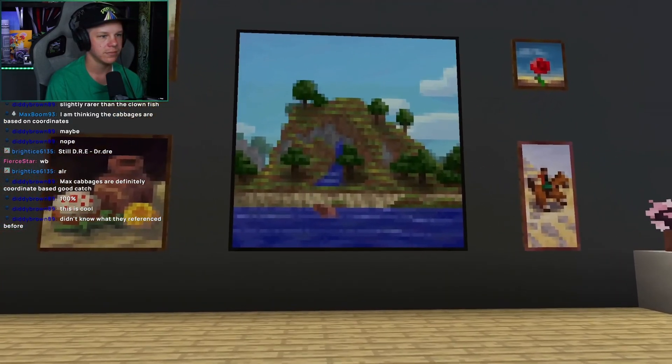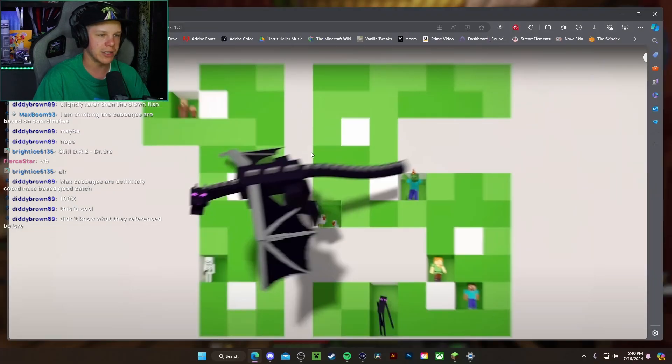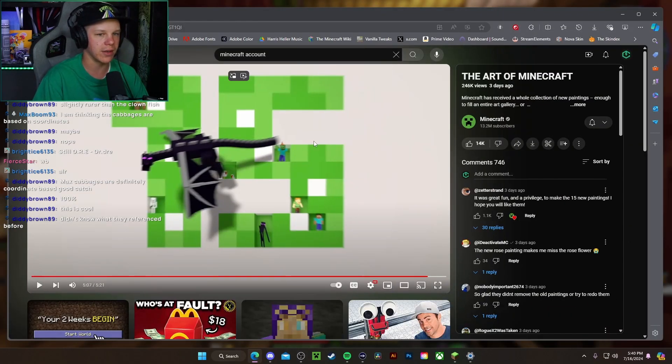Get some wool, get some sticks, and just craft the new paintings. Thanks so much for watching. Hopefully next update we get a way to actually select them rather than having to go through the process of putting blocks on the wall and all that stuff to zone in on the area that you actually want.